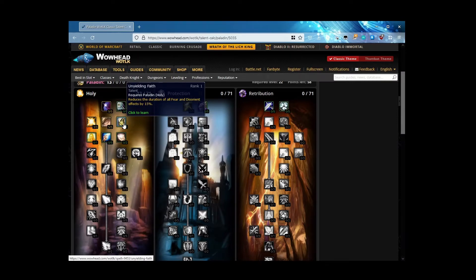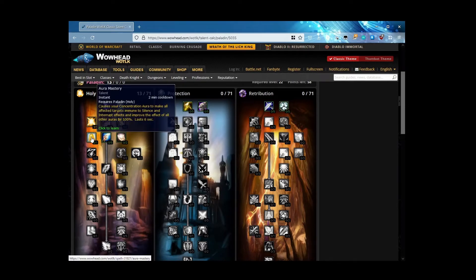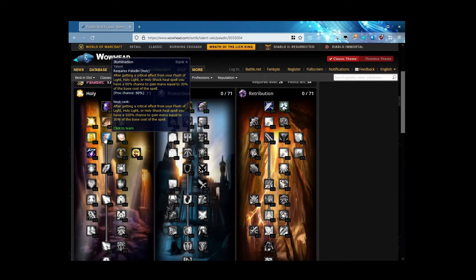Then we come into a tier that is very holy-based. There's Aura Mastery — we'll come back to that. But there is Illumination. I know it's painful — Illumination is now a 30% chance to get mana back, down from 100% in Classic and Burning Crusade Classic. It's painful to see that drop, but 30% is better than nothing so take it.